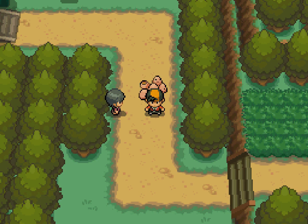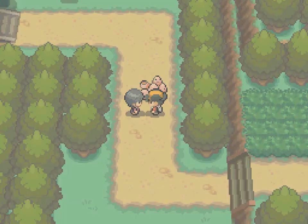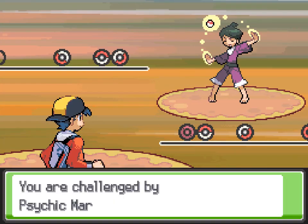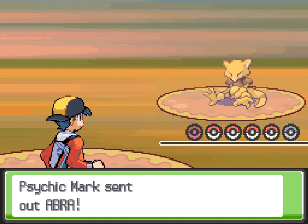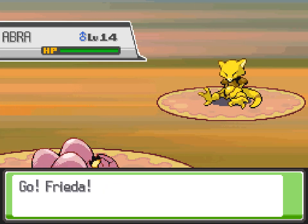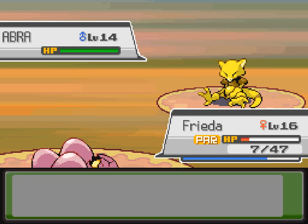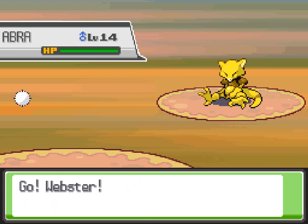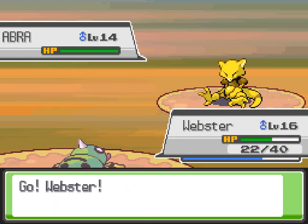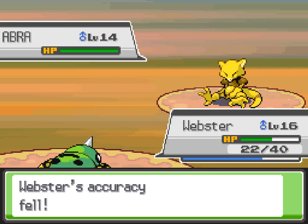Two trainers here — they're actually somewhat notable. One was a really boring fight so I won't show most of it, the other was a fairly boring fight so I won't show any of it. But hey, let's look at this: he has an Abra. Abra is the pre-evolution of Kadabra, which is the pre-evolution of Alakazam, and it's one of the biggest juggernauts of Crystal. If you can catch one and raise it to Kadabra, you are pretty much set.